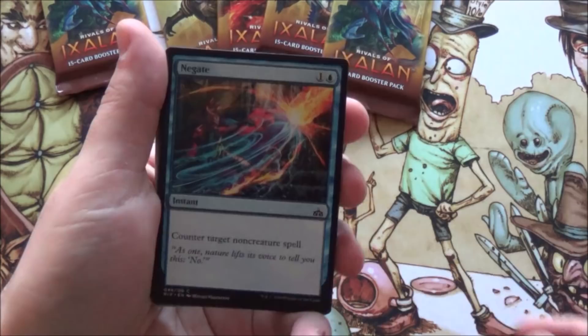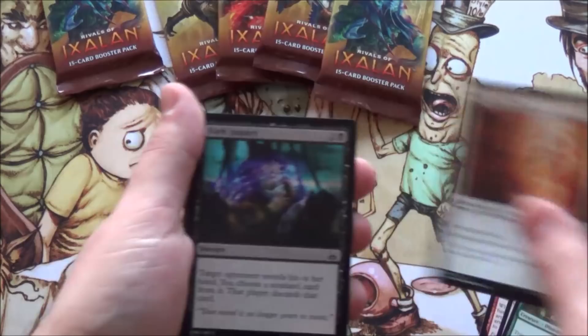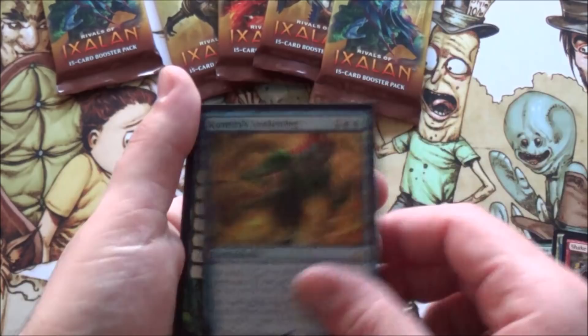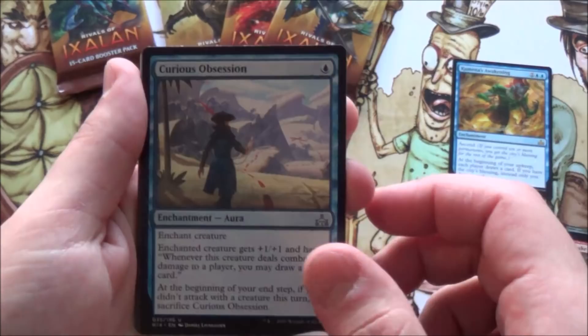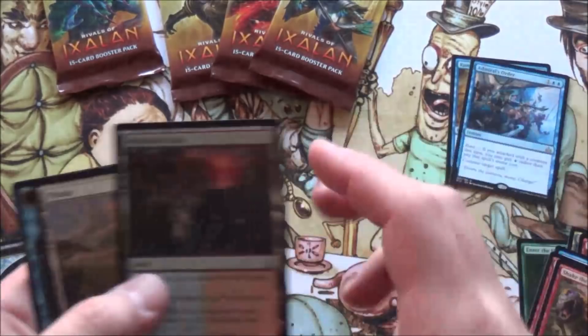No foil - enter the unknown, storm fleet sprinter, shake the foundations, and kumena's awakening. At the beginning of your upkeep each player draws a card - but if you have the city's blessing, only you draw a card. That's cool. Also a checklist card and a Dominaria preview card - oh I cannot wait for Dominaria, there's Karn looking all cool. Next pack we got a foil! Curious obsession, c-red, shake the foundations, admiral's order - a counterspell that costs one if you attack - and our foil is a highland lake. At least it looks cool.